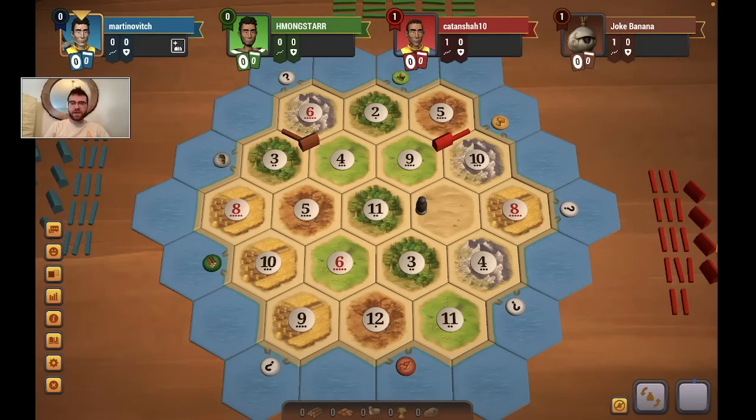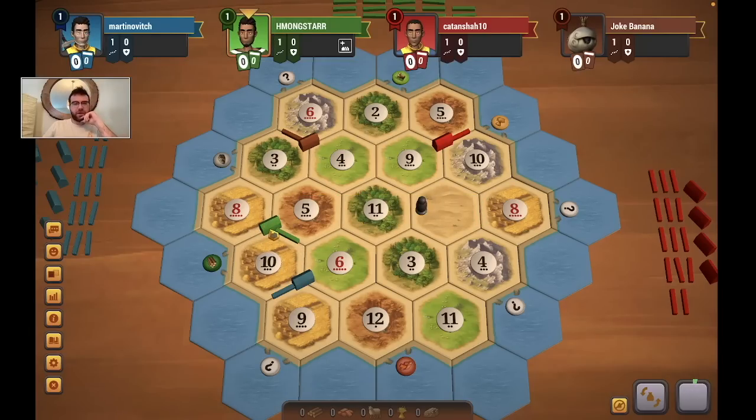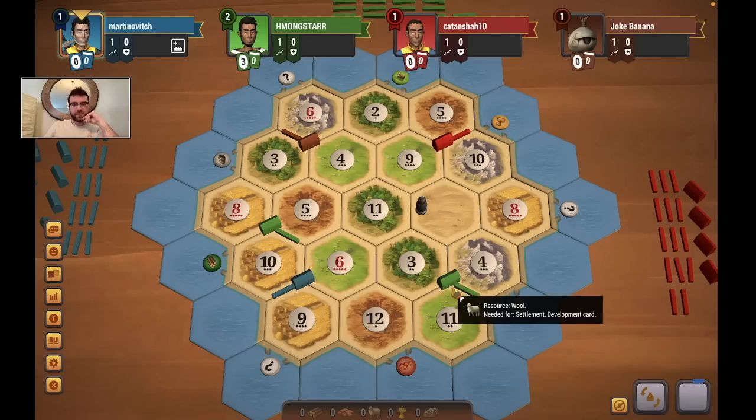But of course, let me know down in the comments if you guys disagree. Blue takes the 6-9-10, the double wheat with the sheep. Then green takes the 8-5-10 to start off with, combining it with the 4-3-11. I think that's fairly good for them — they get at least one of every resource and they got some decent rolls.